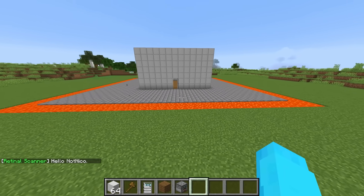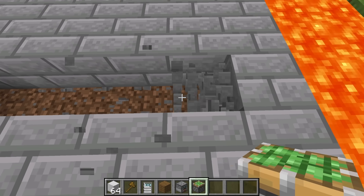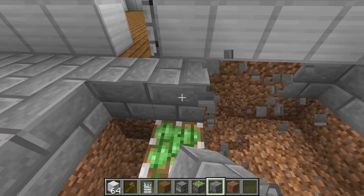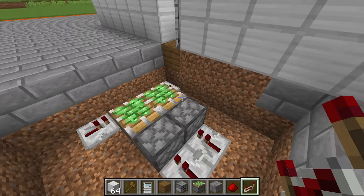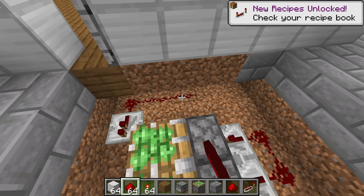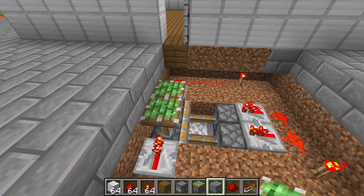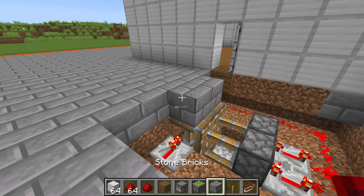Now let's start on the next part of the security base. I think we should make a sticky piston fall trap. Let me break a bunch of area to do the redstone. Let me place repeaters along here, along here, and along here. Now we're gonna need to activate these ones first, and then these ones. Now we just place our stone bricks on top. And now this should be good. It's fully retractable and it's flush with the floor.